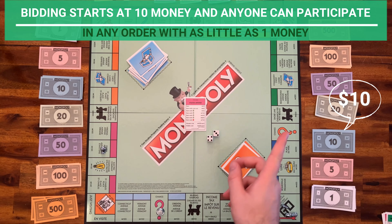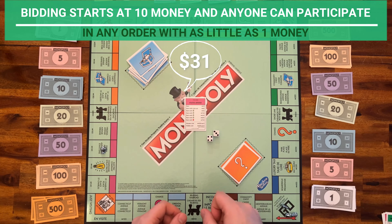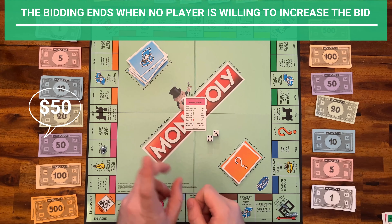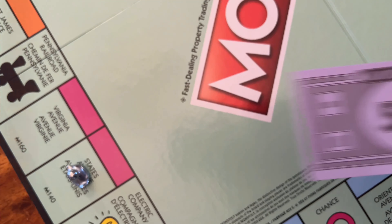If you roll a double, you get to roll the dice again and take another turn. Note that if you roll a double three times in a row, you don't gain another turn — move your pawn to the jail space. We'll talk about the jail later.